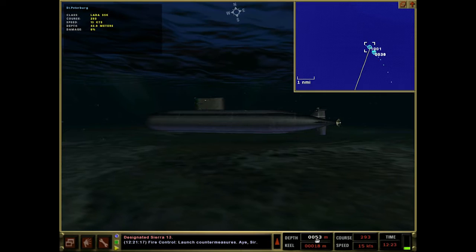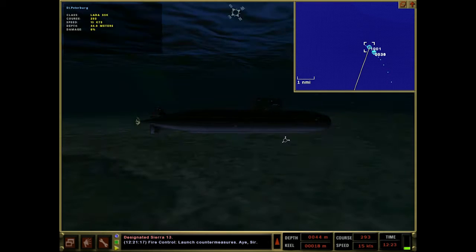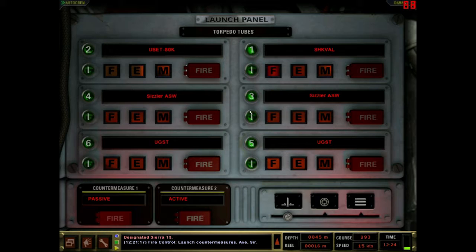That'll still get us about 27 feet clearance from the bottom. We've been running good - we're getting out of our launch element here. We've got two of these loaded up if we need them; we'll probably be trying to use those squalls. UGSTs - just lost the pings. Maybe we're out of sight of this guy now.